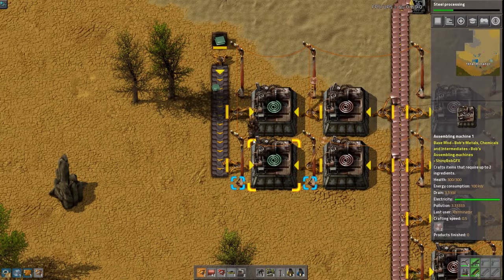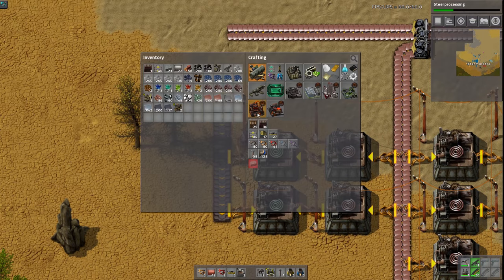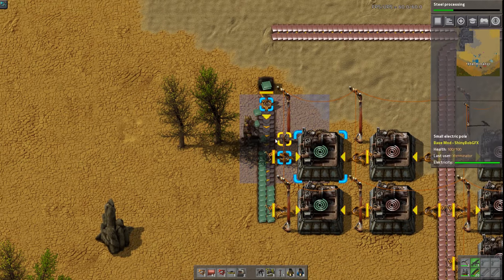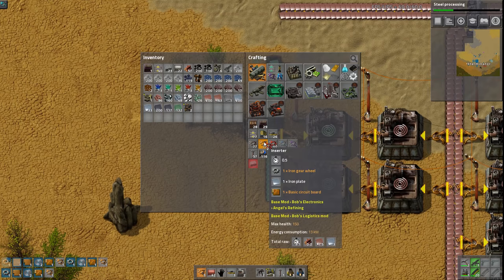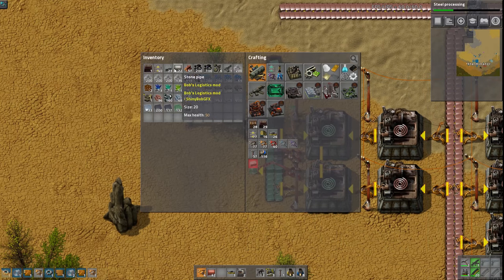This is going to need to be a fast inserter - I might just speed boost this a little bit. So then these assemblers are gonna export out and we now have the tin copper wire being produced.